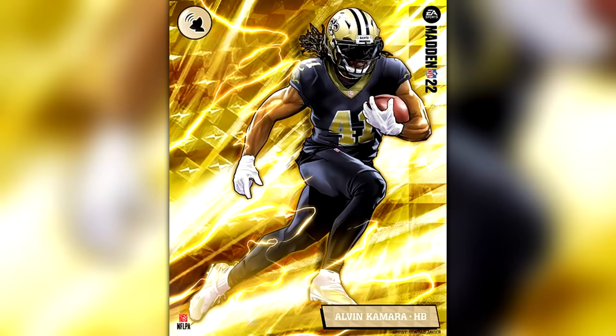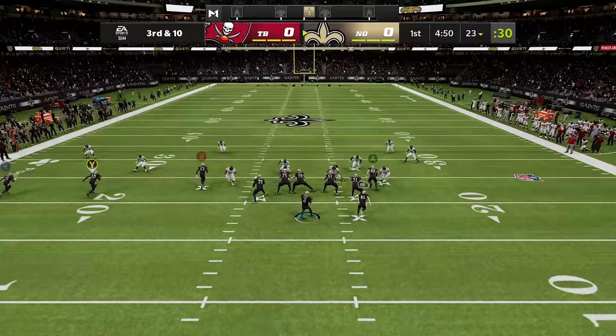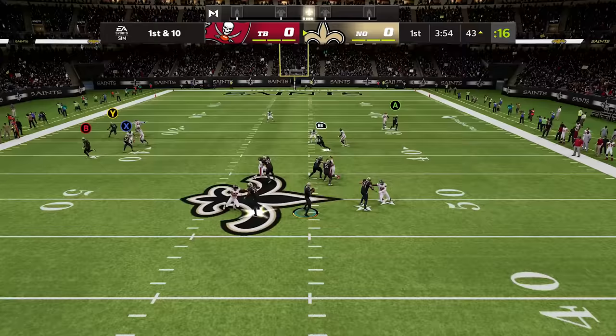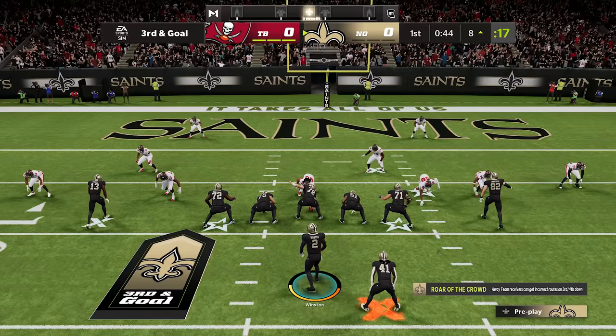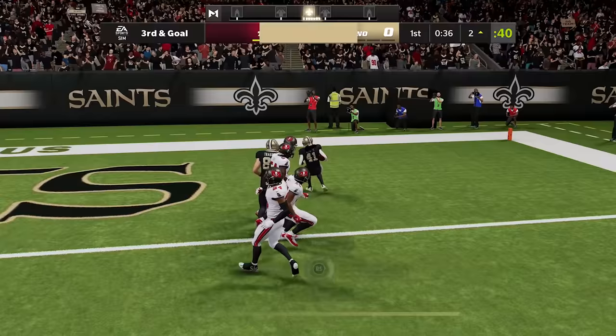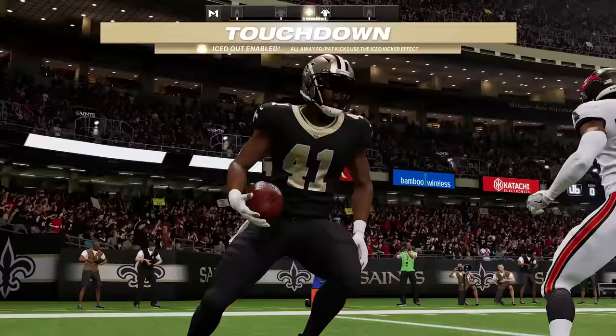Alvin Kamara's X-Factor is Satellite, which increases his chances of winning RAC and possession catches versus single coverage. To get him into the zone he needs three 10 plus yard receptions, but honestly he can win those anyway. He's in the zone — let's just watch him get slippery and make a fool of the Bucs defense as he goes in for an easy touchdown in the Superdome.